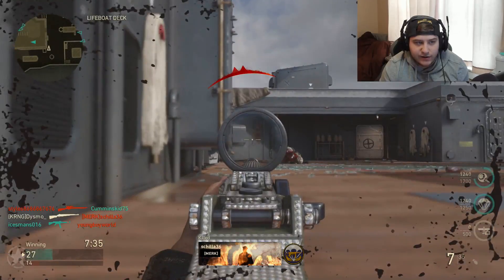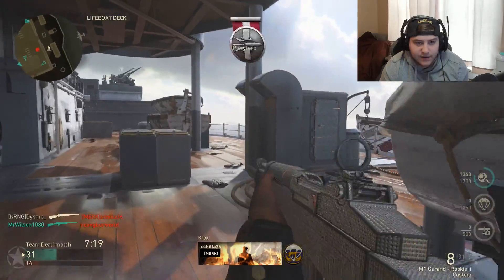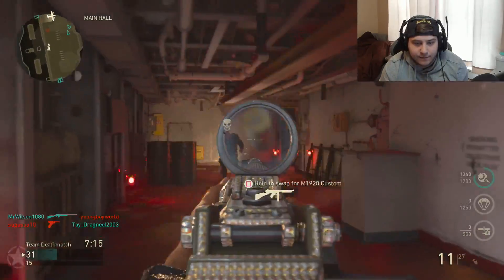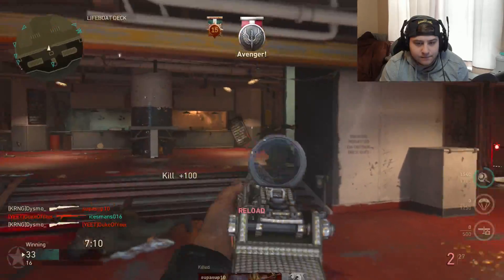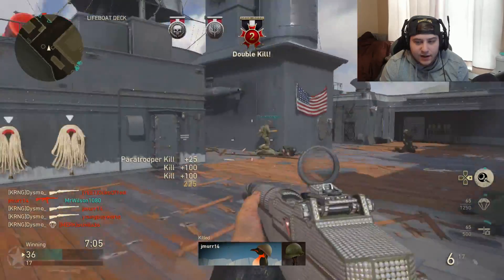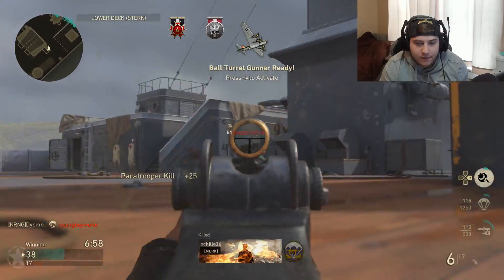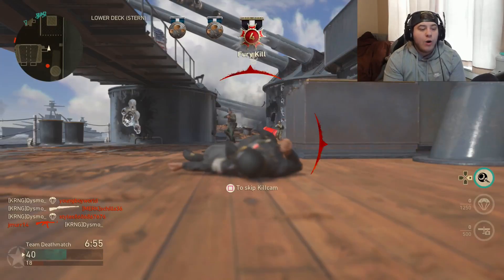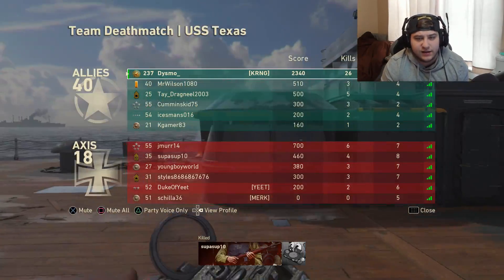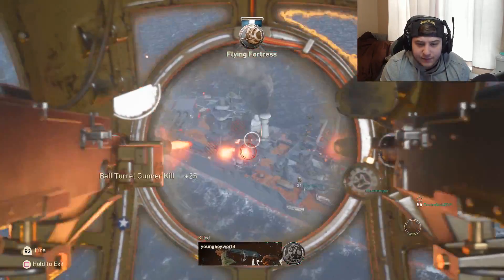We are literally 10 points away from paratroopers - I cannot die right now. Got paratroopers, calling those bad boys in right now because I am not risking it for the biscuit. We're on a 15 right now, we'll probably get the vicious. We got the ball turret gunner - we're gonna switch to this in one real quick. I shouldn't have pushed in there, I was such an idiot for pushing there. We're calling the ball turret gunner guys.